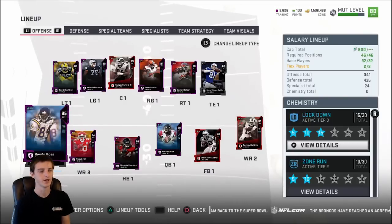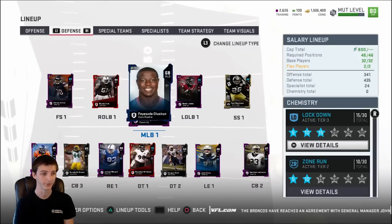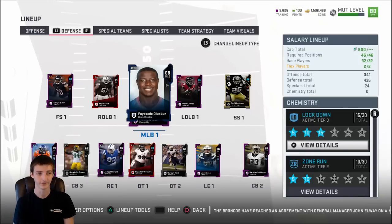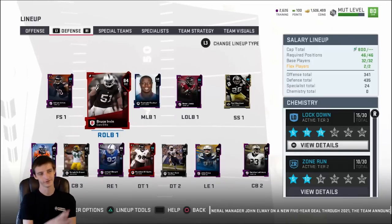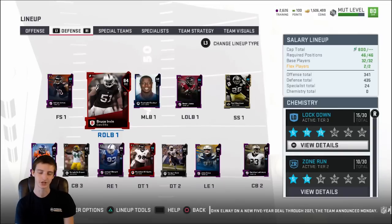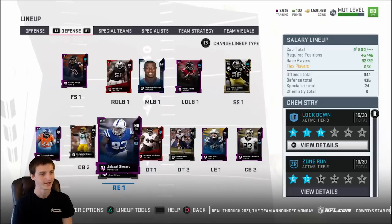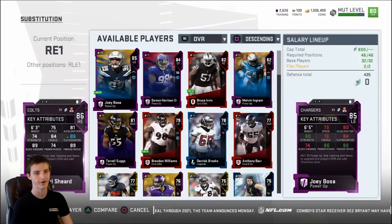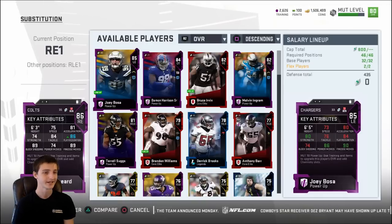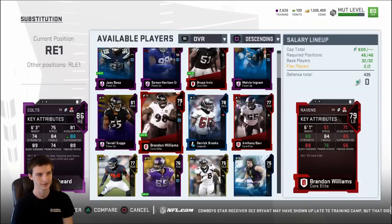You can also build more run block and truck depending on your play style — that's the beauty of the mode. On defense I'm running a four linebacker set: Anthony Barr and Foy Said are just the top two right now — they're both beasts. Deion Jones and Bruce Ervin are also really good. Bruce Ervin is listed as a DE in this game but he plays like a linebacker. On the defensive line, Jabaal Sheard is fully powered up at only 35 cap with 89 block shed and finesse move, and Bosa has 90 finesse move and 86 power move.